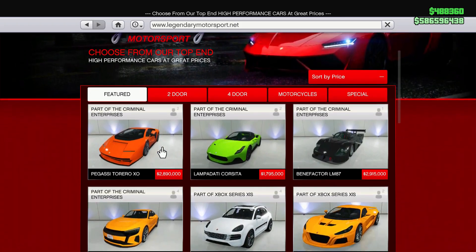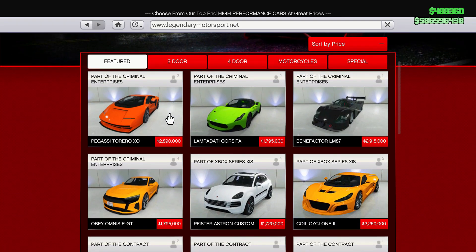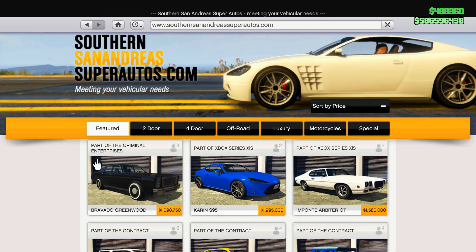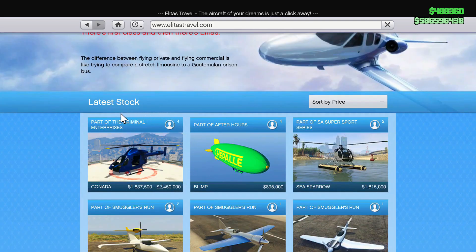Let's get into the new vehicles that came out with the DLC. Starting with the Pegasi Torero XO for 2.8, almost 2.9 million dollars. Also the Lampati Corsita for 1.7, almost 1.8 million. The Benefactor LM87 for 2.9 million. And the Obey Omnis EGT for 1.7, almost 1.8 million dollars. We're also going to have a brand new vehicle on Southern San Andreas called the Bravado Greenwood for 1.1 million dollars.